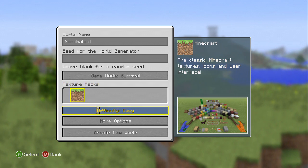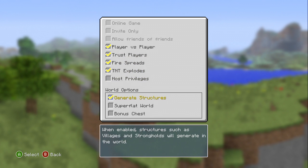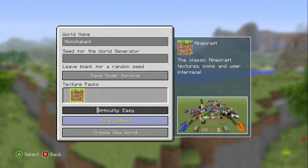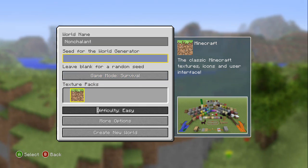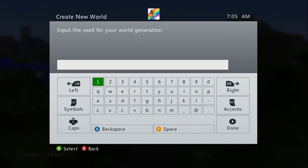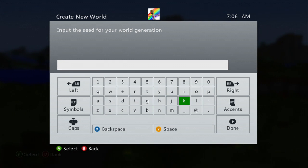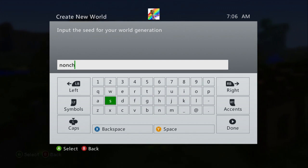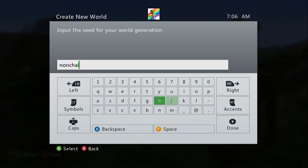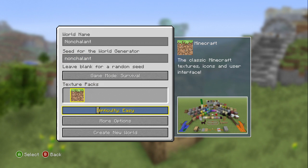What else can we do? Bonus chest — we need that. Let's keep it on easy and we'll give it a random seed. Actually, what seed should we do? So you guys can follow along at home, we're going to use the seed Nonchalant. Boom. All right, let's see what we get.